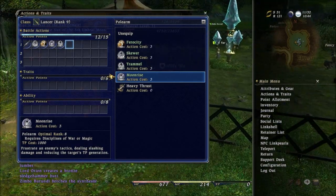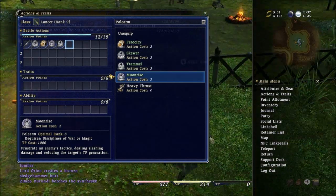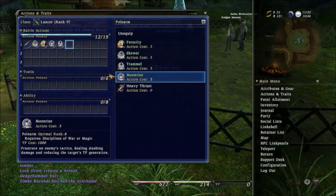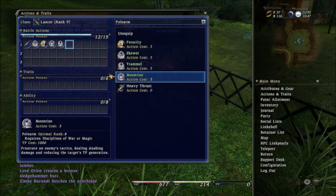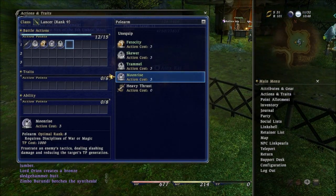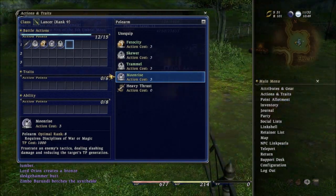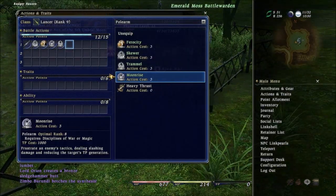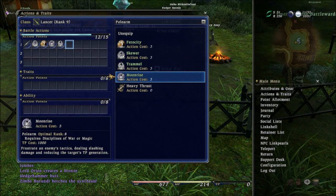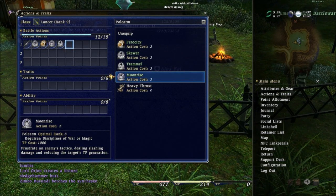I keep referring to WoW because it's pretty much the base that you compare other MMOs to these days. But this is just not user-friendly — I find this to be a chore. It's kind of a chore right now to change all this; you can use a macro, but then you have to delve into how to make macros and stuff like that. I played Final Fantasy XI for two years and I love that game, but this is like a step back from Final Fantasy XI.